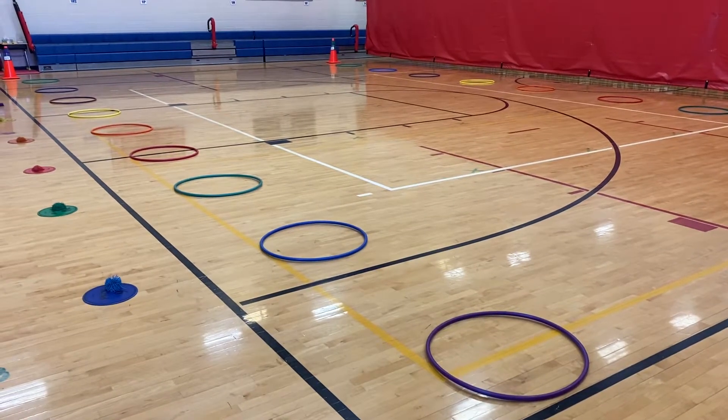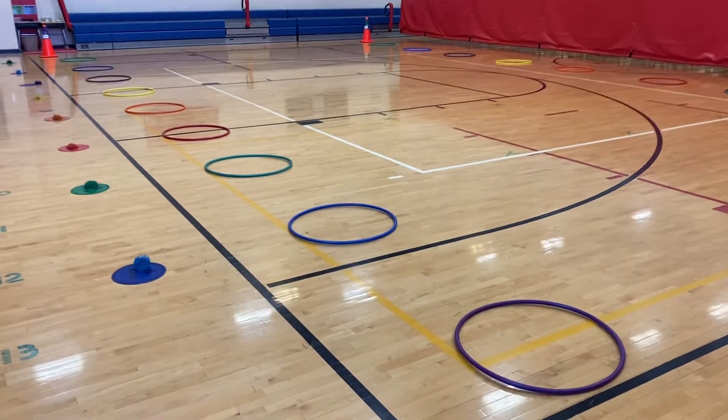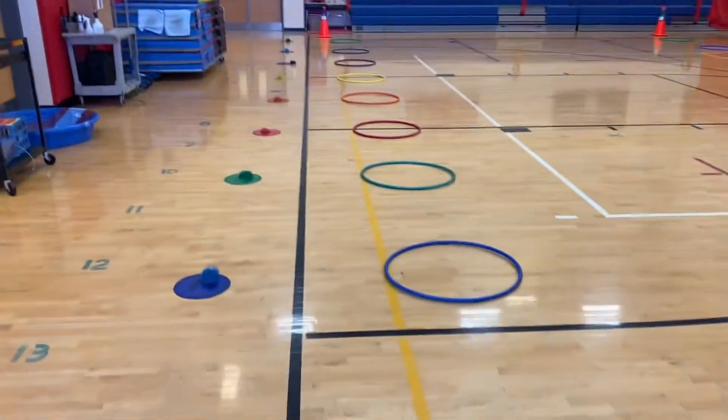This activity is called Champions and Challengers, and it's an underhand throwing activity for accuracy. On this side of the gym we've got hoops and a koosh ball on a spot. This is the challenger side of the gym, and we'll have one student at each hoop.